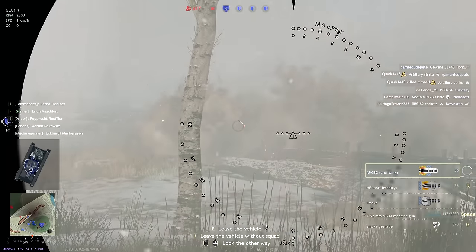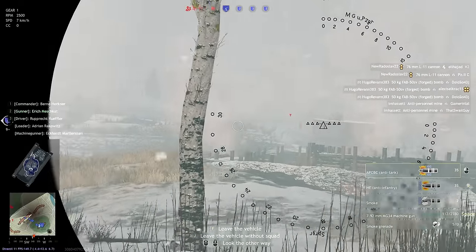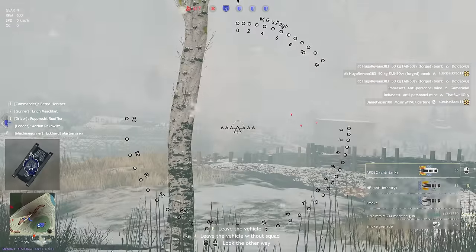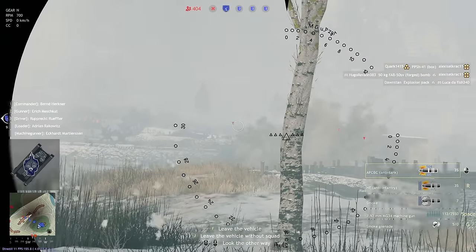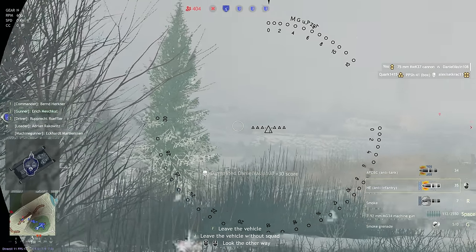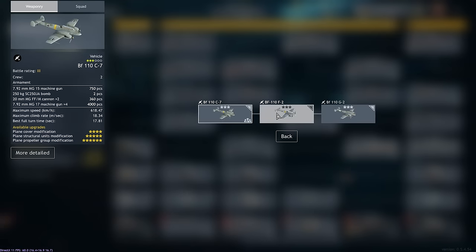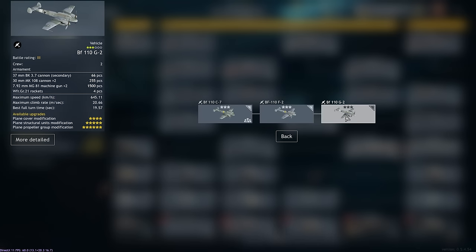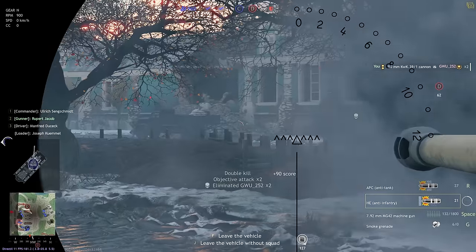For vehicles in tier 3, the big tank unlock is the Panzer IV F2. Being the first long-barreled 75, this tank is suddenly able to go toe-to-toe with nearly anything short of a Jumbo or a Pershing, though fights against later Soviet tanks like the T-34-85 or the IS-2 are still far from fair fights. For planes, the BF-110 line ends with the BF-110G2 — arguably the best close air support plane the Axis have access to. It's a long grind since it's buried behind two other BF-110s, but if you're looking for CAS gameplay as the Axis, this is about as good as it gets.